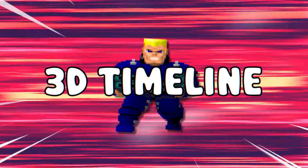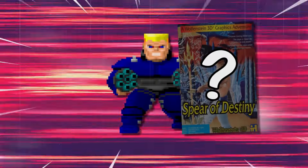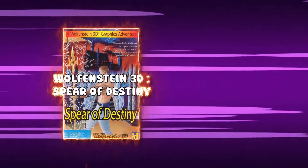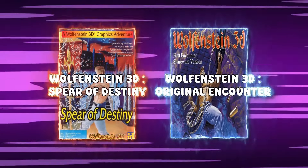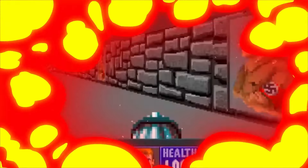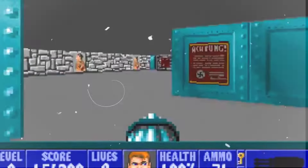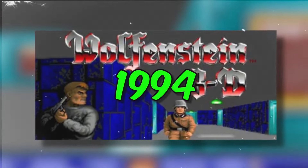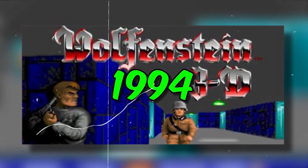Moving on to the 3D timeline. This includes the first group of games made by ID Software, after they took over the series and restarted it as a first-person shooter. We have two expansions: begin with Wolfenstein 3D: Spear of Destiny, then Wolfenstein 3D: Original Encounter. Once you finish with the expansions, you can play Wolfenstein 3D from 1994, as it's the first Wolfenstein game developed by ID Software.